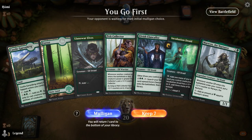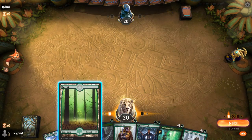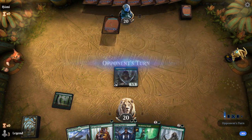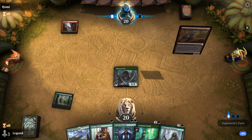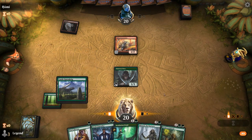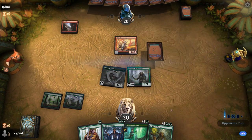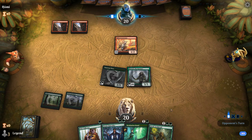Alright, we're on the play and we've got a pretty nice hand. Turn two Marwyn, and if we get to untap with it we can generate a lot of mana. Turn one Mountain from the opponent — usually not a good sign — and we see a Gitu Lava Runner. There's also Elvish Archdruid, but I'm still going to play Marwyn first, though it's probably not going to survive. Then maybe the Elvish Archdruid does.